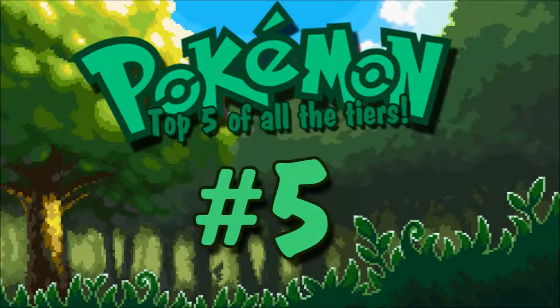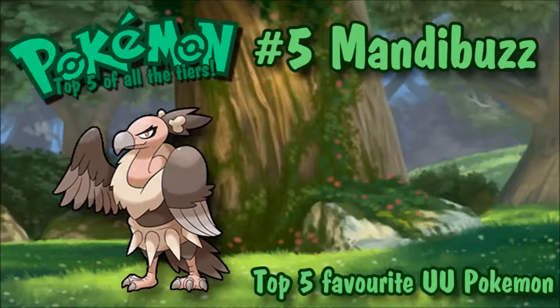Number 5 is Mandibuzz. Mandibuzz is a really cool-looking Pokémon in my opinion. It was OU for a long time but it's UU now, and I can see why — it has quite a few weaknesses. But it's a really good Pokémon with 110 base HP and 105 base defense. It has a really special typing in dark/flying, which you don't see often. It's based on a vulture, according to the Pokédex.